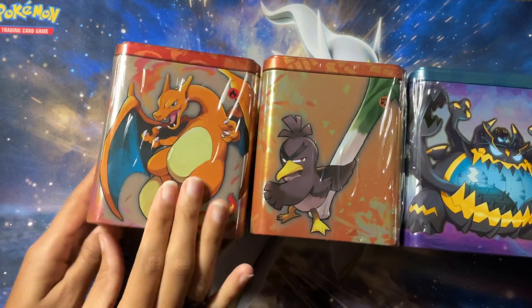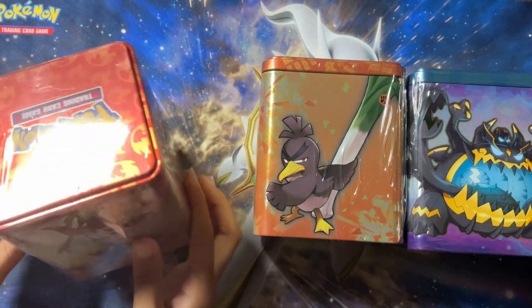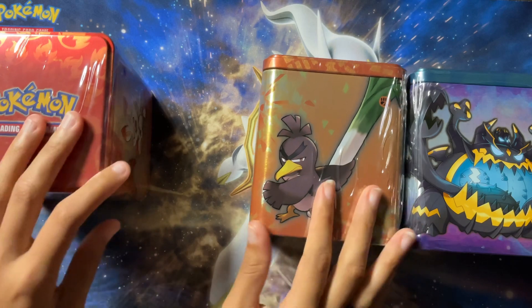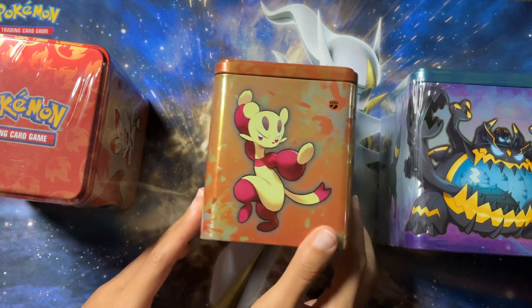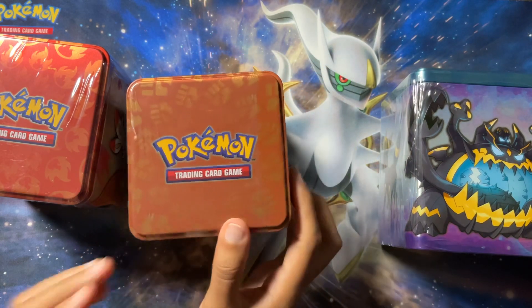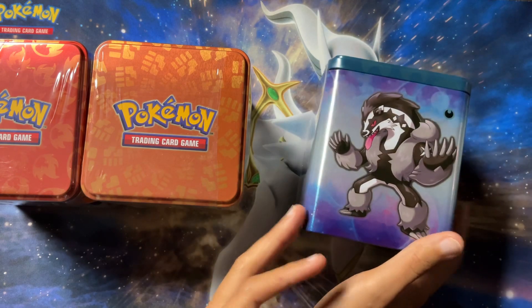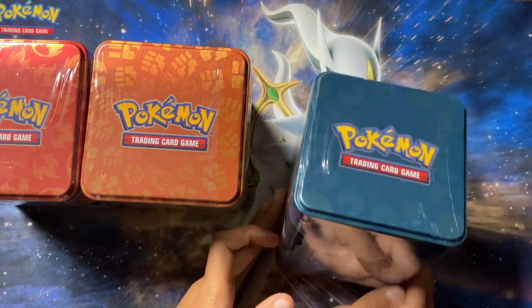First off we're gonna have the Charizard, the Victini, the Braxian, and the Scorbunny tin. Then we're gonna have the Farfetch'd, Galarian Farfetch'd, the Minfu, the Cubone, and the Lycanroc tin. And then we're gonna have the Guzzlord, the Umbreon, the Obstagoon, and the Zorua tin.